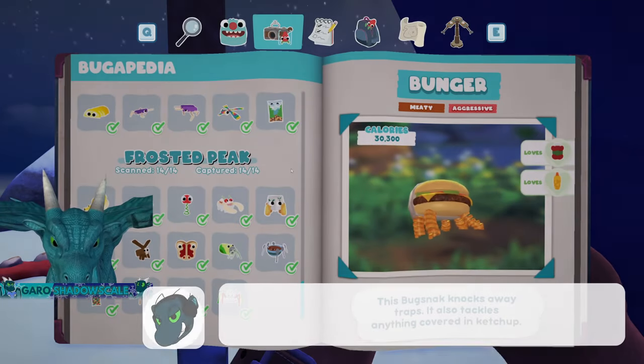I'm going to show you how to catch all 14 bugs in Frosted Peak, starting with Chilly Nilly and Stoodler.